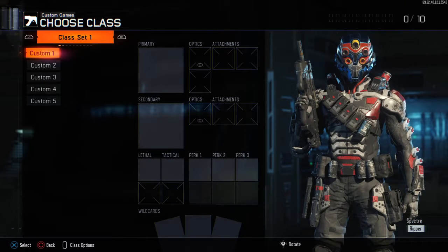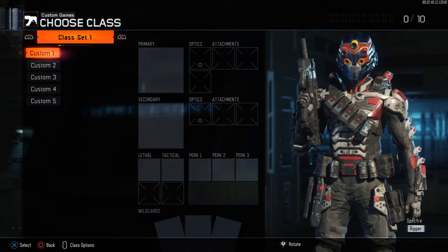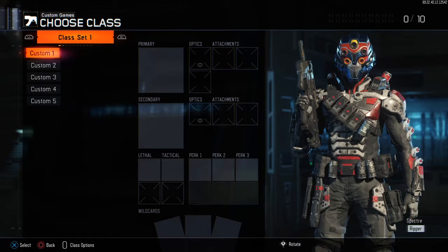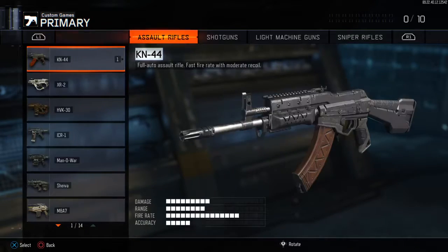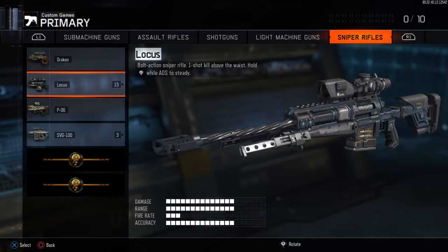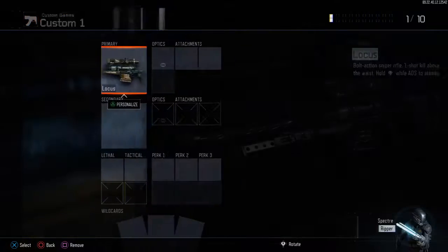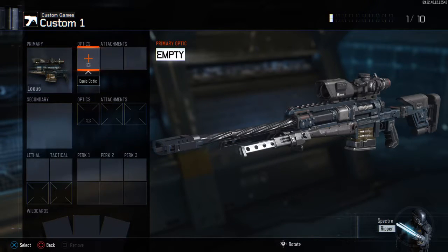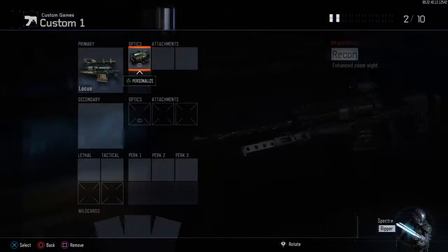What's going on YouTube, it's Brad Namor, today I'll show you guys how to make the best quickscoping class. The first option is the Locusts. For optics, it's the Retcon zoom sight — pick that.